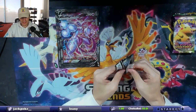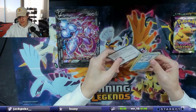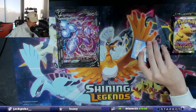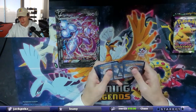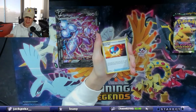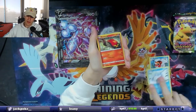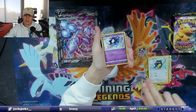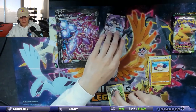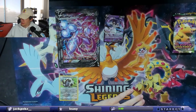Let's get into the first pack — Sword and Shield Base. I'm trying a new way of showing the code so people can't just scan it, you have to type it in. One, two, three, four to the front. We get Snom, Lapras, Rookidee, Gastly, Clobbopus, a double reverse holo, and an Indeedee V — so that's a pull! I think I already have that one though, I've pulled way too many Indeedee.